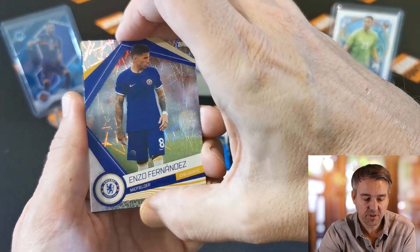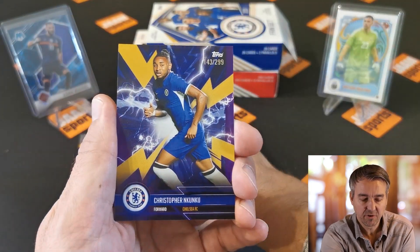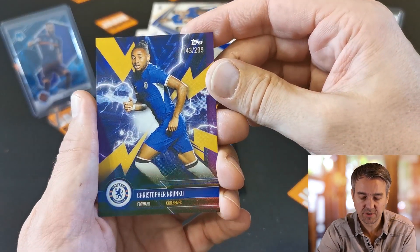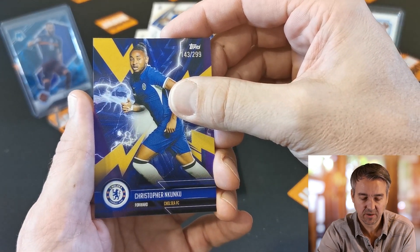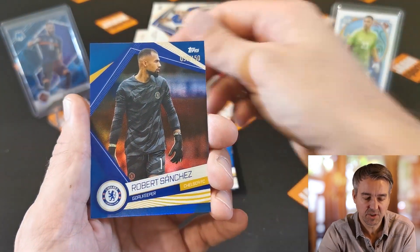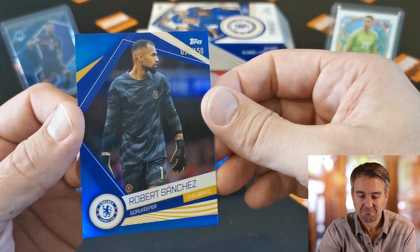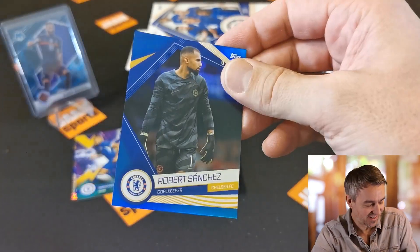And now the two numbered cards. The first one is Christopher Nkunku to 299 — nice. And the second one is Robert Sanchez, numbered to 150. Medium nice, I would say.